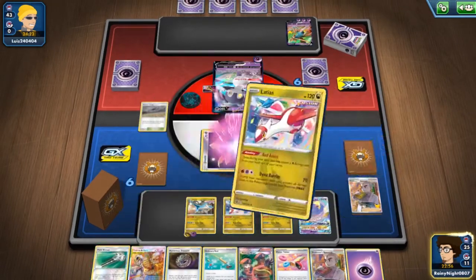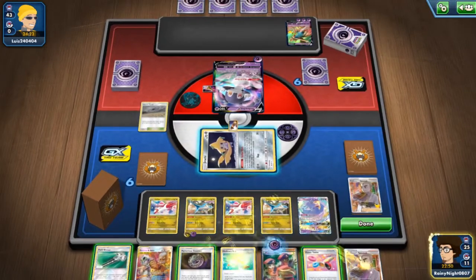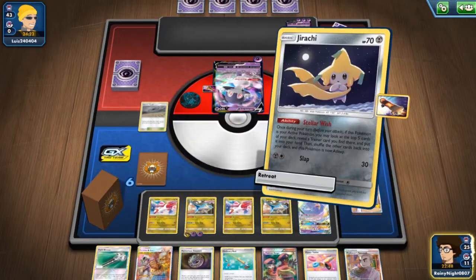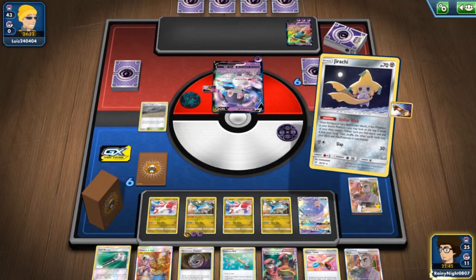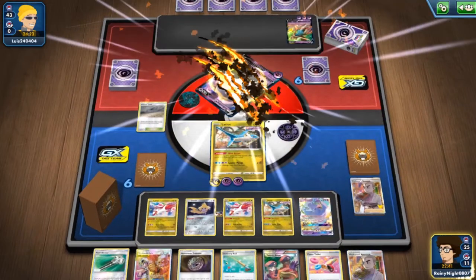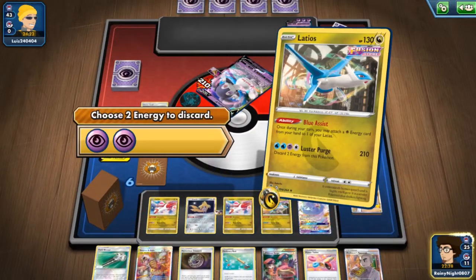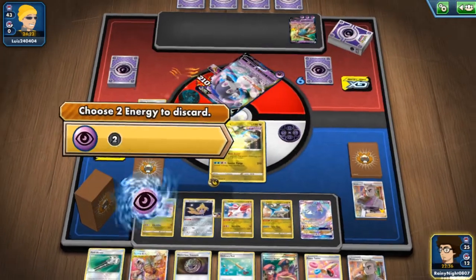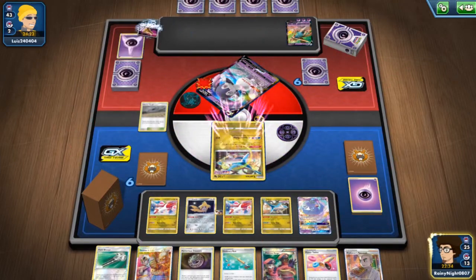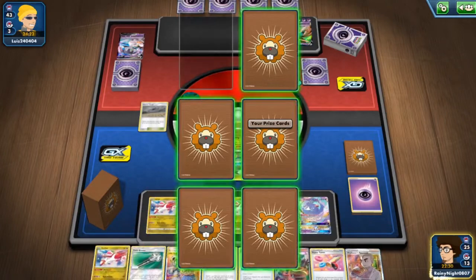We will Red Assist to this Latios and Luster Purge for a whopping 210 damage. We'll discard these two. And they got confused — yeah, ear-ringing bell. I just forgot they had it.